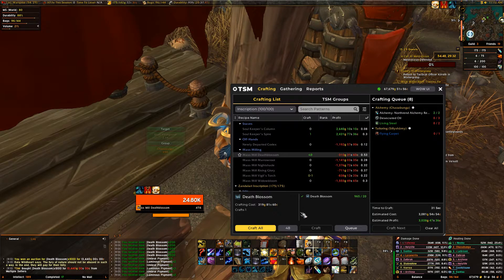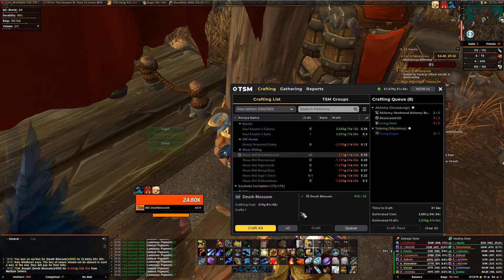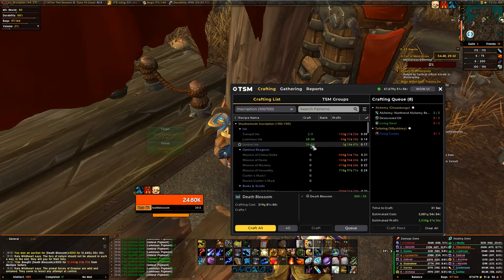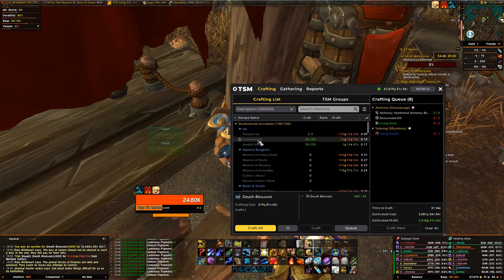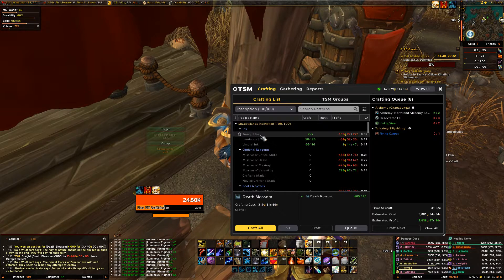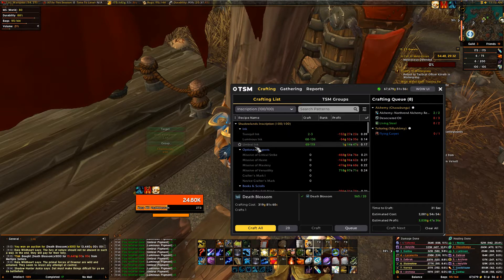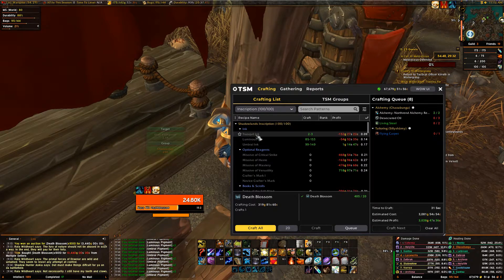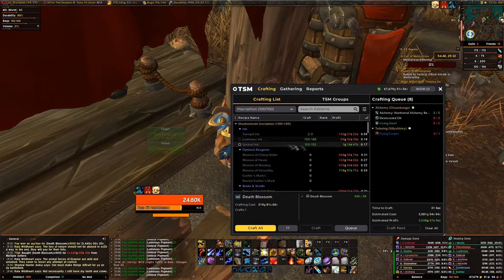Not the making-the-ink part - the milling is kind of fast. With 1,000 death blossoms we should get about 150 umbral ink, about another 50 of this, and about 10 of these. So with 100k you should get about 15 umbral ink to make all your expenses back, and the luminous and tranquil ink will basically be profit.